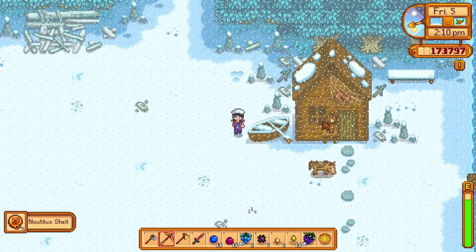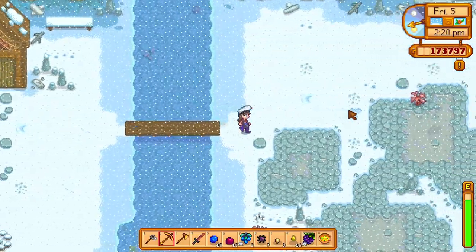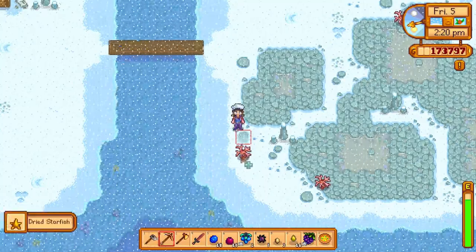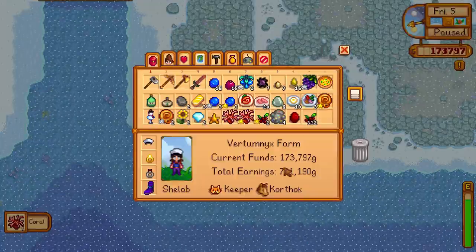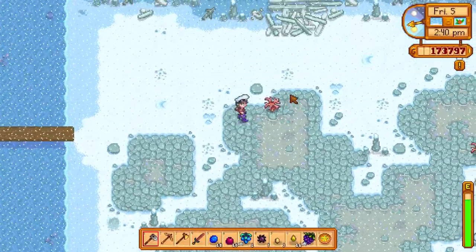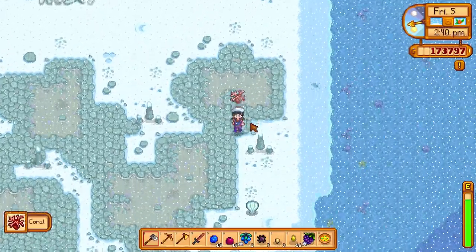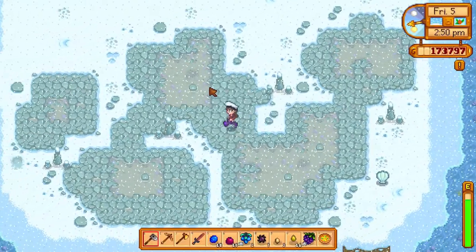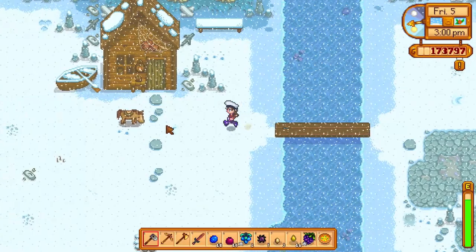I could ship some of these nautilus shells at this point. Oh — it's an artifact for Gunther, we should go and give that to him. I'm actually kind of enjoying just pottering around on this game today — I'm not really doing much of any difficulty, I'm just sort of pottering and I like it a lot. Let's go see Gunther.